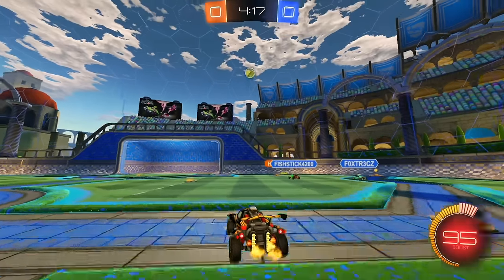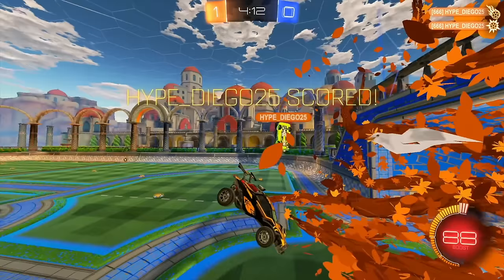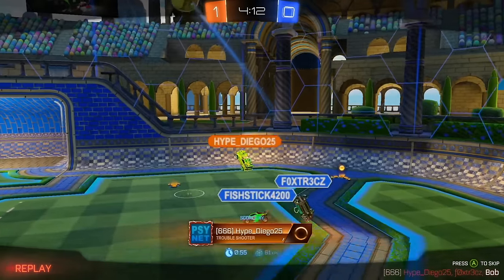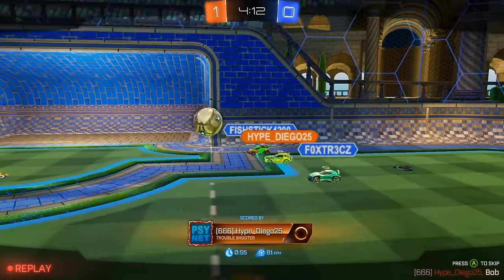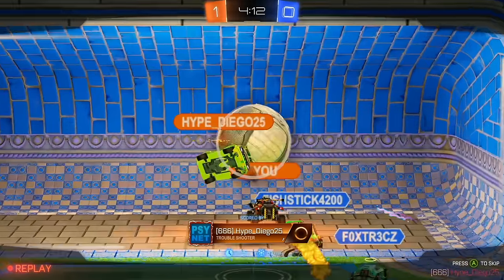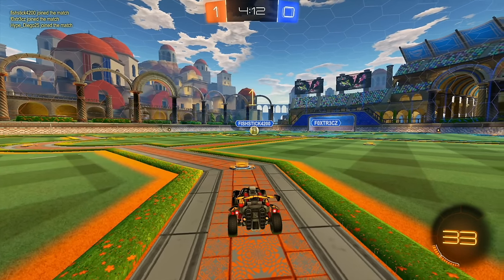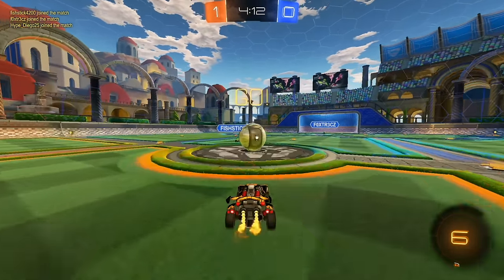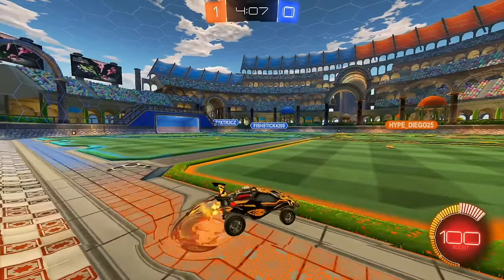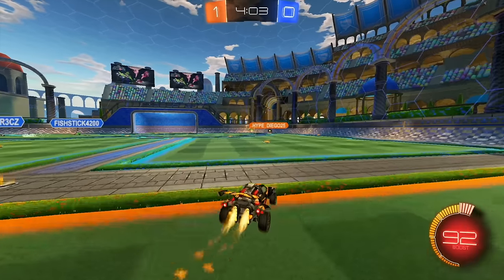I didn't think Bronze players aerial much, but apparently they do. I'll get ready in the middle and my teammate is popping off. Honestly, can you really call it a smurf if I'm not doing anything? My teammate is doing most of the work. I think he's unranked — his client tag is 666. I would suggest boosting and forward-flipping on kickoff to get ahead on the ball. So far, not too much happening.